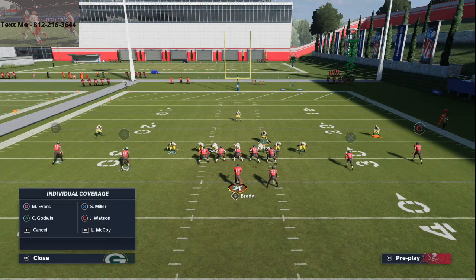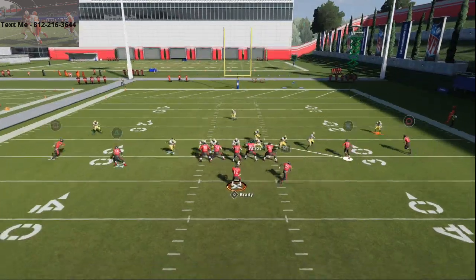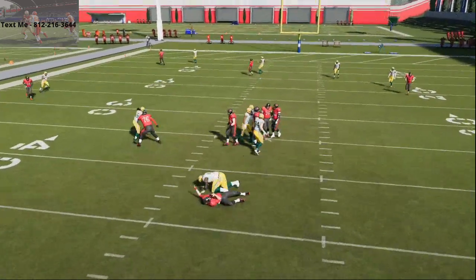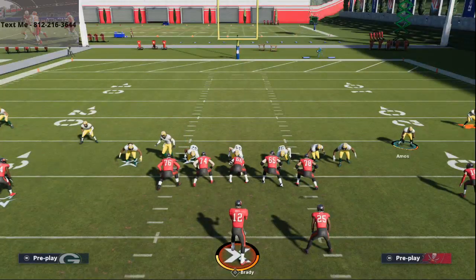The gist of it is this 5-man pressure is going to be really effective for you. 3-4 Bear — that's a quick blitz for today. I just wanted to show you some A-gap pressure in Madden 21. Pressure does exist in Madden 21, it's just my opinion that you have to work a little bit harder this year, and you have to mix it in because blitzes don't get home as fast even when there are free runners.